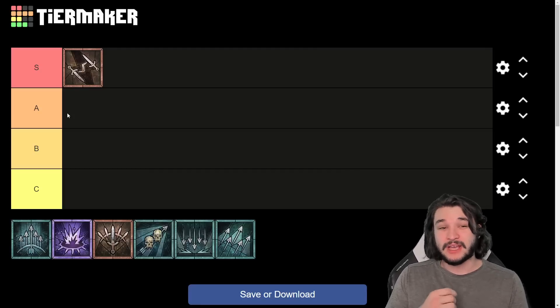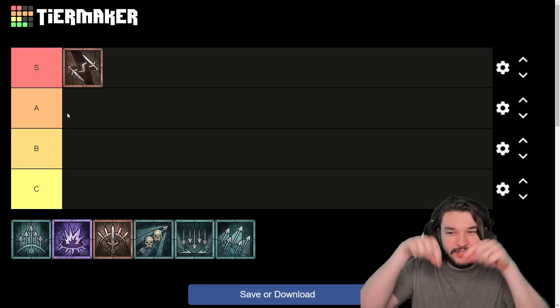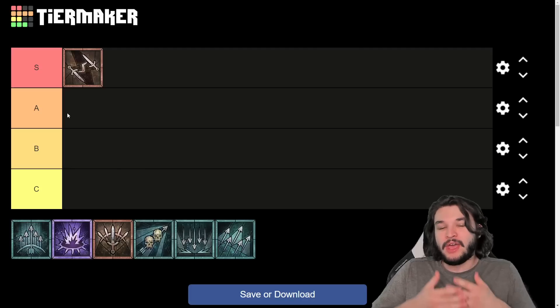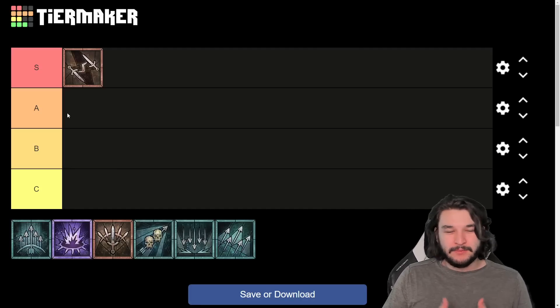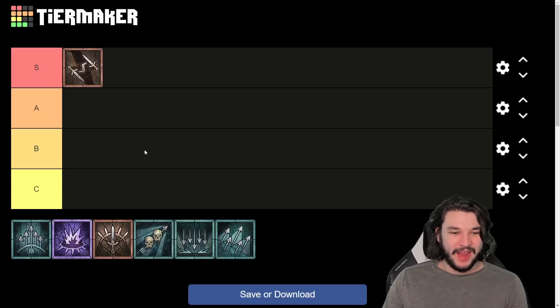The amount of speed you can get from the Twisting Blades build is absolutely insane. You can hit one person with Twisting Blades, hit them all with the Barber, and they all detonate and blow up — it basically becomes an insane AOE build due to the Barber. Beforehand Twisting Blades didn't necessarily have the greatest AOE, so it got a lot better this season. Despite nerfs to its core survivability, Twisting Blades is a little bit better than every other build.